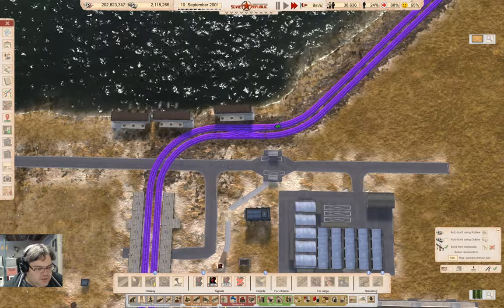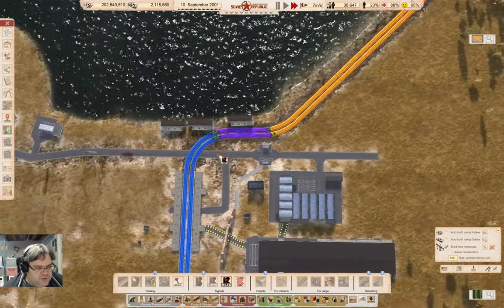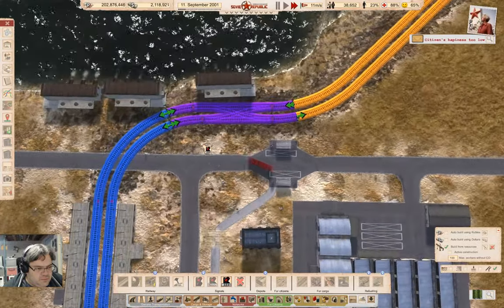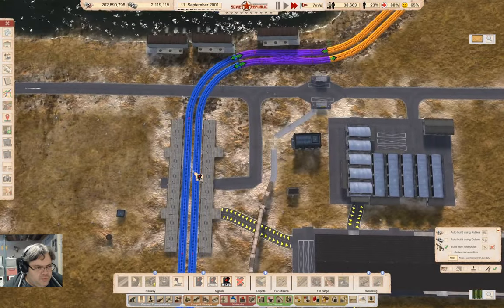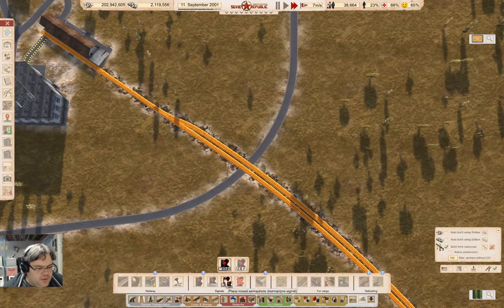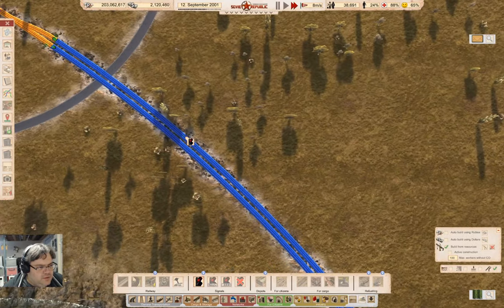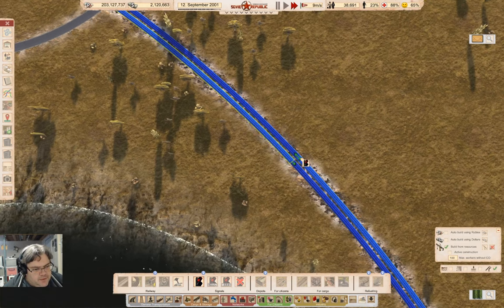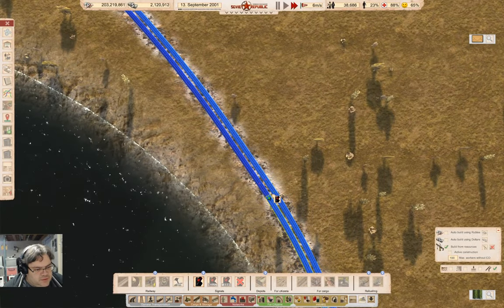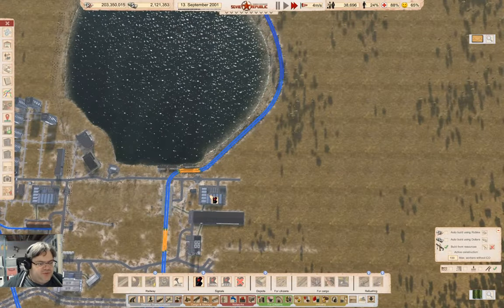So you need a chain in, a block out, and a mixed. Why is that blue? I need a chain here, a mixed here, and a block here. There we go. We got that. That'll do — so we can get several trains into there.